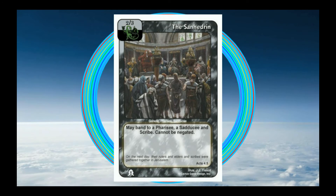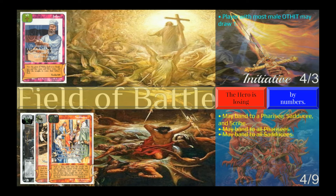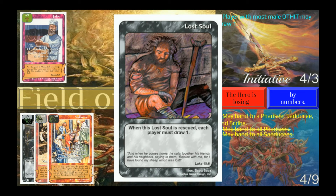Let's have a look at that special ability: 'May band to a Pharisee, a Sadducee, and a Scribe.' A band ability allows you to add more characters to the battle. The Sanhedrin can add a Pharisee, a Sadducee, and a Scribe — that's up to three new evil characters. Let's say my opponent just adds two: a Pharisee and a Sadducee. All the evil characters in battle are treated as one blocking force of four strength and nine toughness. Jethro is losing this battle, so he has initiative to play an enhancement. By the way, the lost soul being rescued has a special ability — when he gets rescued, both players draw the top card of their deck.